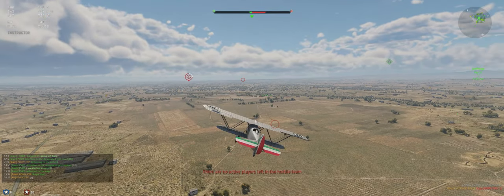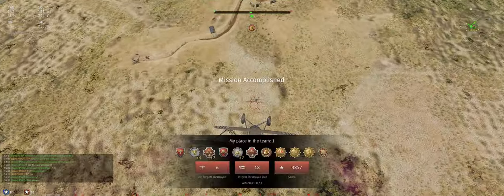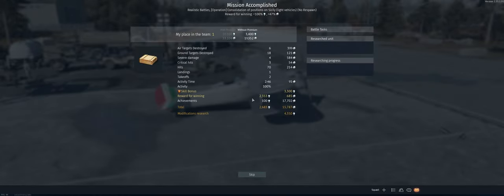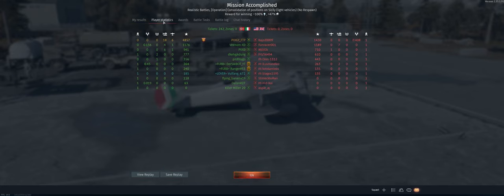GG everybody — oh, he got close! I think it's fair to say that's our best air RB game so far. Ended up with 6 air kills, 18 ground targets, first place on the team. We got Thunder, Hero of the Sky, and Survivor — that's awesome. Hope you guys enjoyed the video, I'll catch you on the next one.